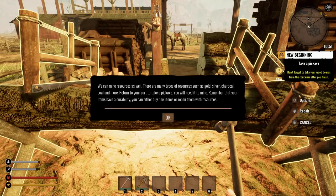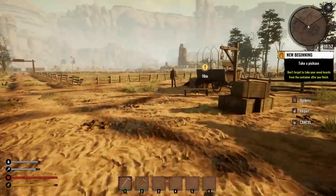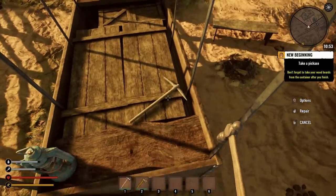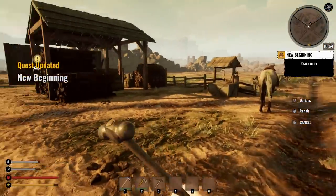We can mine resources as well — there are many types of resources such as gold, silver, charcoal, coal, and more. Return to your cart and get the pickaxe — you'll need it to mine. Remember that your items have durability; you can either buy new items or repair them with resources. This game seems pretty good so far.